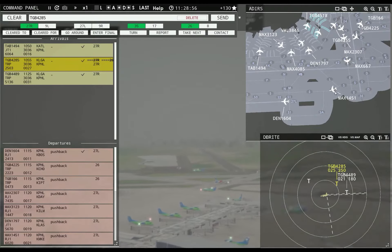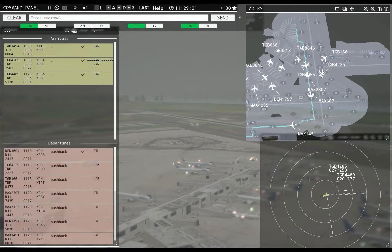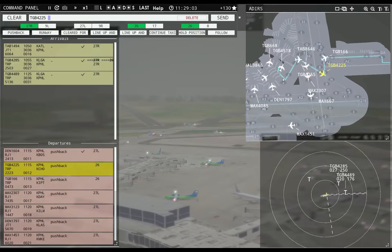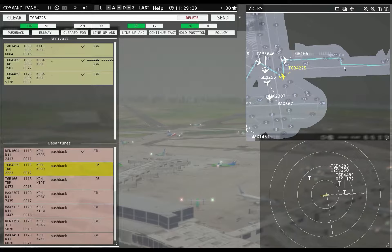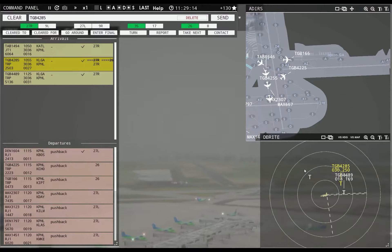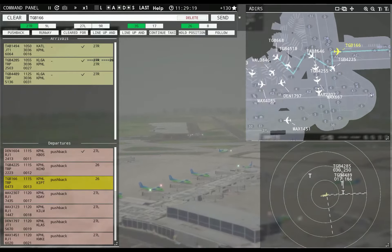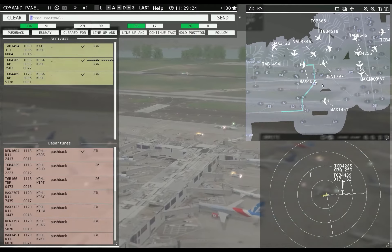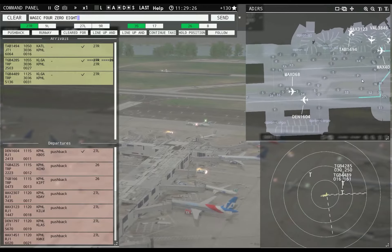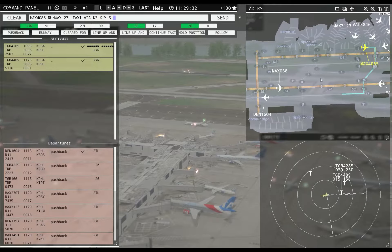Whoa, he broke off. Magic 667, continue taxi. Philadelphia, Magic 3123 ready to taxi. I did not think that through — I can take them off on 8, but then they're flying right at people, and that's a massive issue. Hopefully you don't have too far to go. Globe 668 ready to taxi. That's terrible. Magic 4085, runway 27L, taxi via Kilo 3, Kilo, Yankee, Sierra.